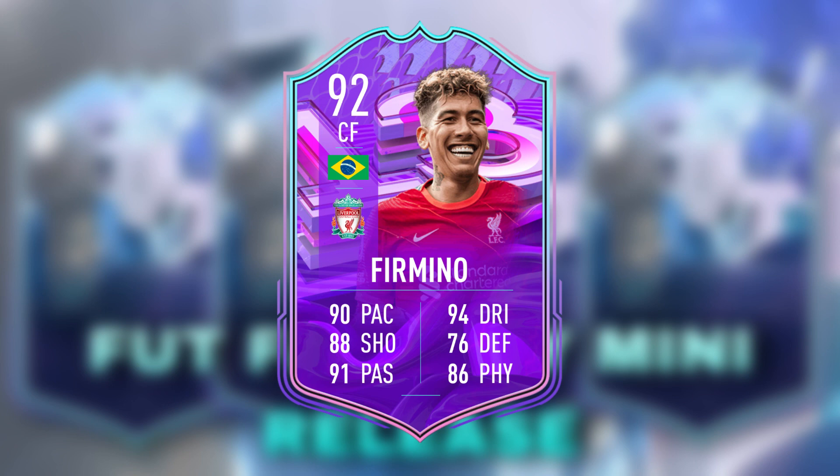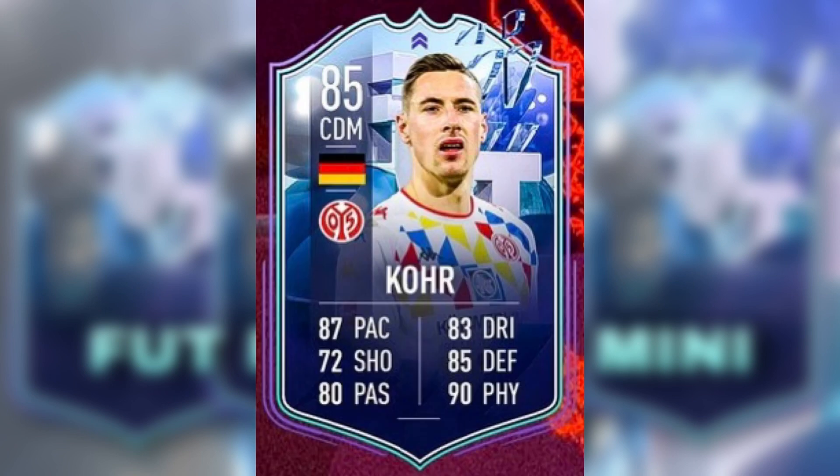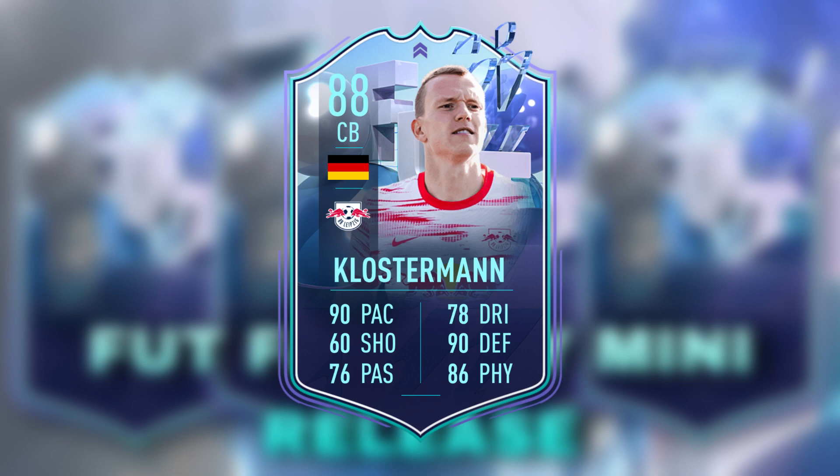Core looks like a very usable CDM. I don't think he'll be too expensive either because he's so low-rated, but I think it's a very good card. He gets green links with a lot of players like Klostermann's card, which came out today at 6 p.m. — a very good center back.